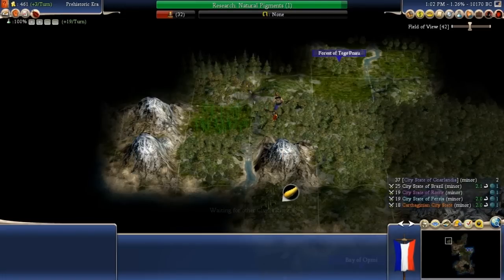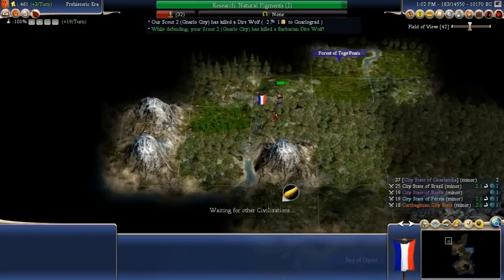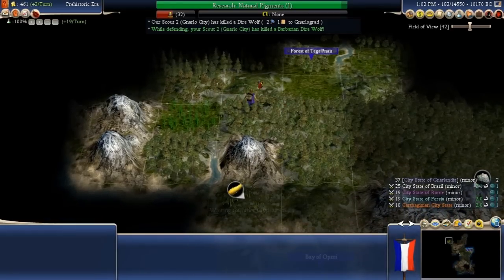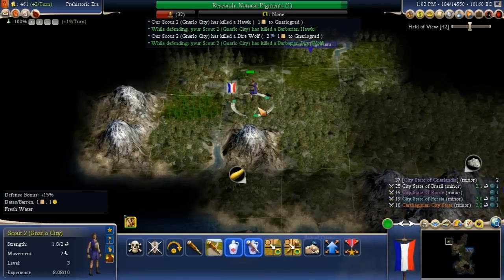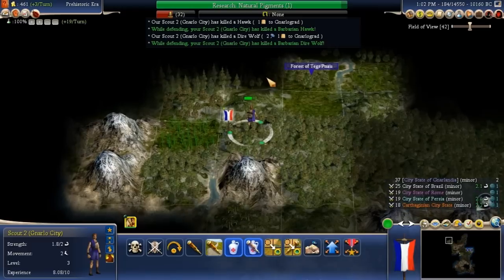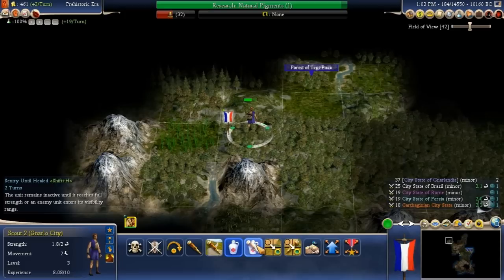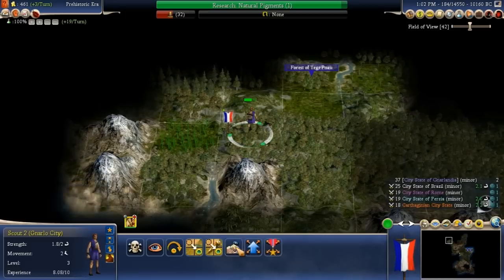It looks like wolves. Excellent — killed a dire wolf, and now we're fighting some kind of bird. Yep, a barbarian hawk. Excellent — hardly took any damage either. Are we in good defensive territory? We are, plus 75%. Excellent, let's fortify until healed.